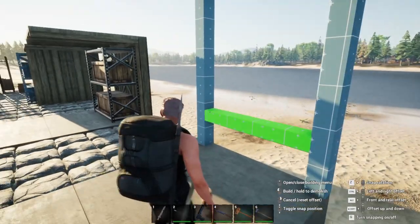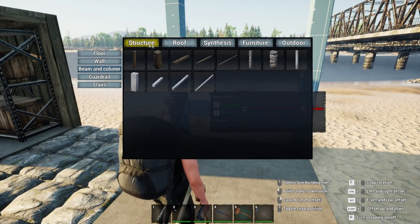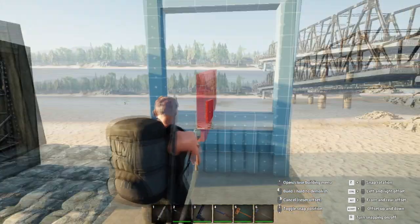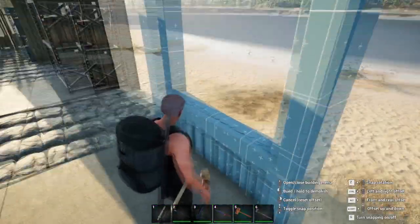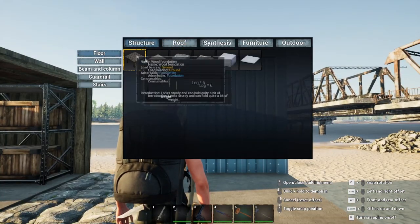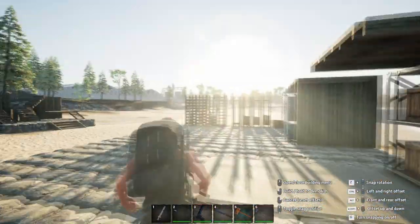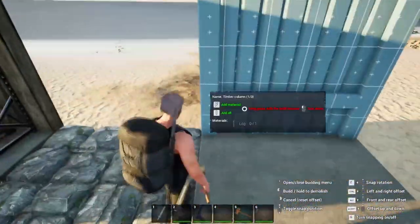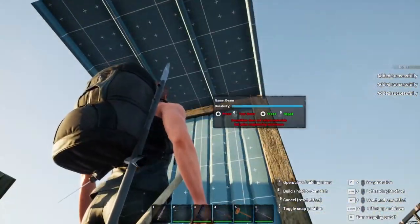And you might be saying, Brew, why would you build it in that particular order? I will gladly show you — there are two reasons I do it this way. So let's put the floor on there. I've got some materials, so let's go there, there, there, there, there, there, there.